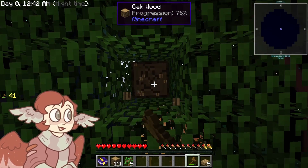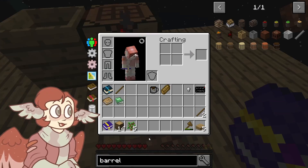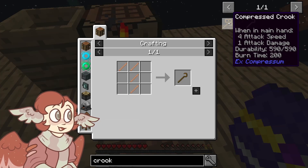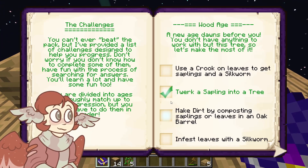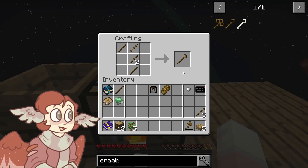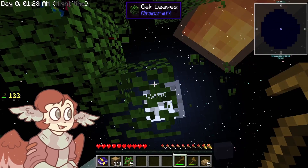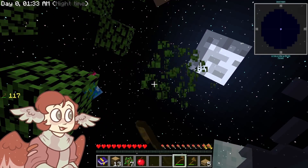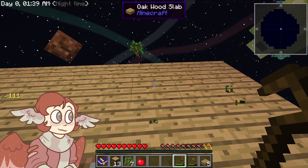I still have no clue what it was telling me about silkworms. I probably should just look up how to make it. Now I feel a little bit silly. It's literally just this — that's all I had to do. I don't exactly know what the crook does, but I think it just increases sapling droppage, which is really good. I wish I would have just looked up how to make this earlier.